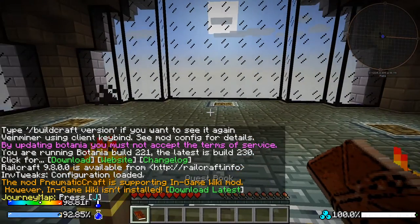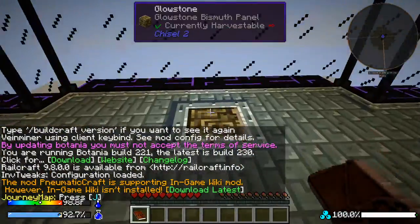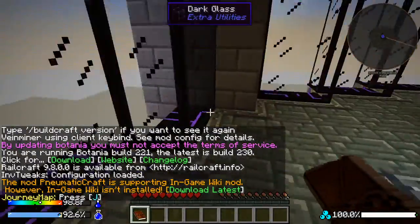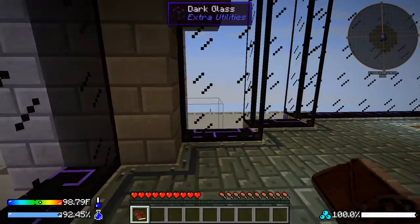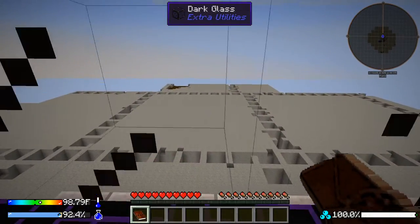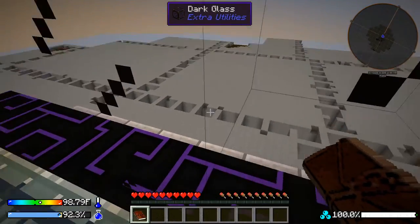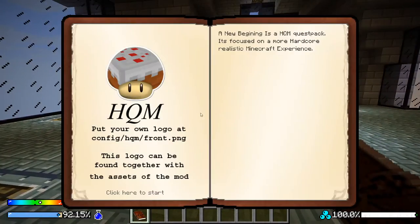I haven't seen much of this game on YouTube or anywhere else. We start here in a little glass house floating above a barren desert. There's a section with some funky blocks I don't really understand yet, but we'll find out. This is a hardcore quest mode pack.